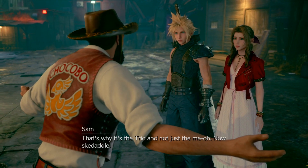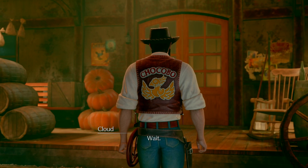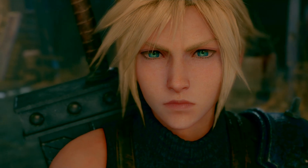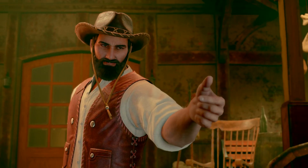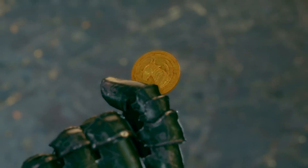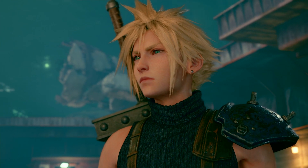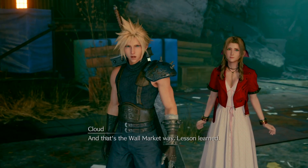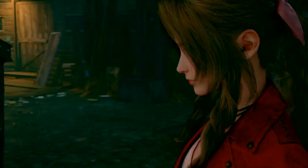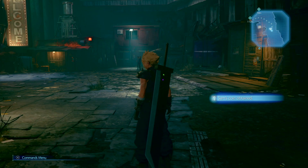"You don't look so glum - you're a pretty enough gal, just not quite Corneo's cup of tea. But if only the Don will do, try convincing one of the other two. That's why it's a trio and not just the Mio - now skedaddle." "Wait - mind if I see that coin of yours?" It's a trick coin! "I had a hunch." "That's cheating!" "And that's the Wall Market way - lesson learned." Still cheating! We get Sam's coin which is cool - don't know what we'll use it for.